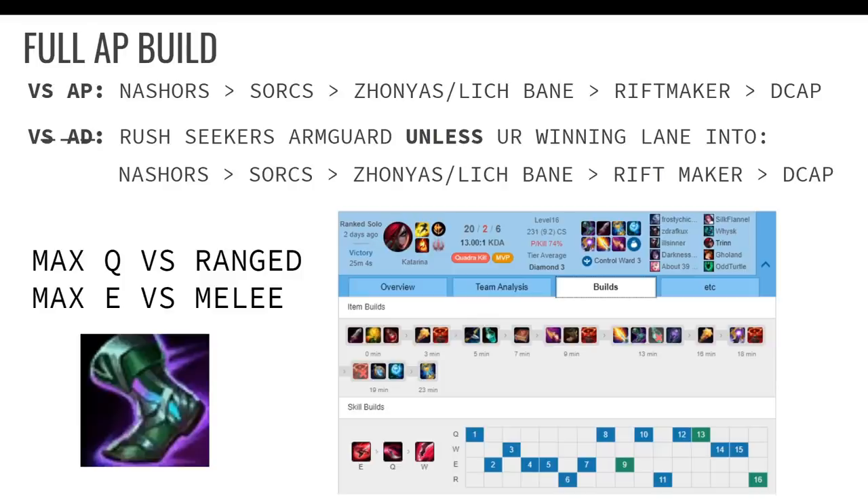The AP build is pretty straightforward. I know some people like to rush Lich Bane, but Nashors is so much better. They nerfed Lich Bane too much and it doesn't have a permanent passive like Nashors does. Nashors gives 100 AP while Lich Bane gives 70. Nashors enhances all your autos and abilities since they're on-hit now, while Lich Bane has a 2.5-second cooldown that only enhances your autos or E. Lich Bane complements Nashors, so it's definitely much better to go Nashors first. I've tried rushing both — I'm betting money on it, Nashors is just so much better.